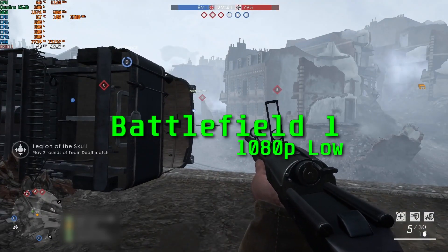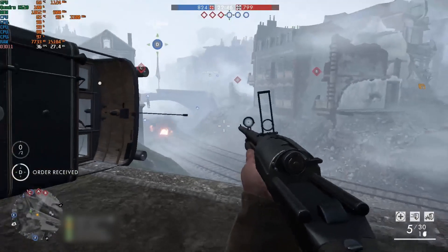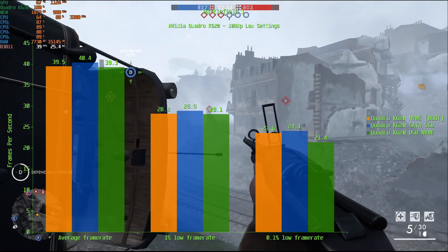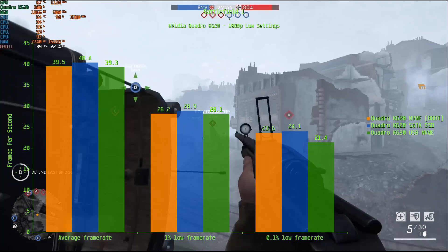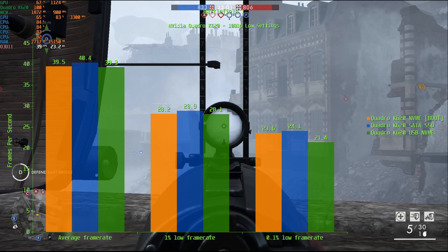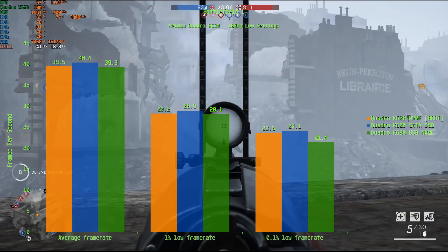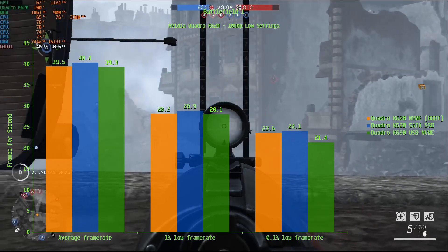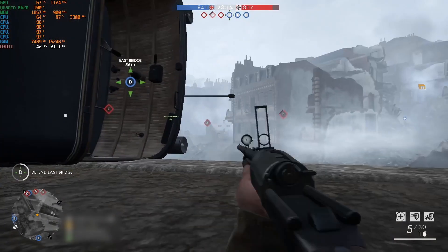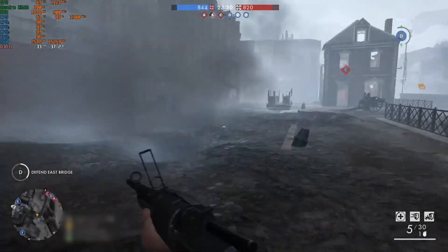Still very much alive in 2024, it's Battlefield 1. Some consider it the best despite two further games, and the average frame rate is within a margin of error. The same is true for the 1% low, with all three drives producing about 28 FPS. At the 0.1% low, the NVMe and SATA SSD produce a result within 1 FPS of each other at 23-24 FPS, while the USB follows with 21.4 FPS. Battlefield 1 appears to prefer a SATA SSD, but you won't see a huge issue installing it on an NVMe boot disk, and it would even be playable on a USB drive.